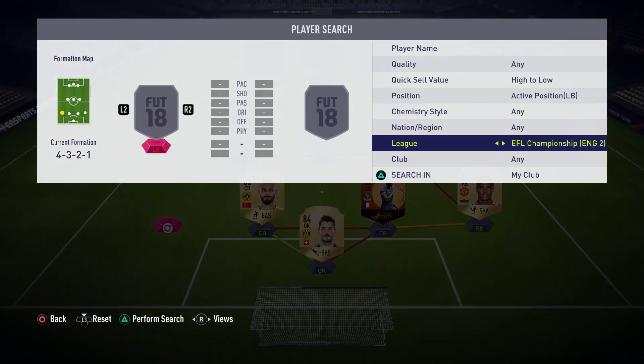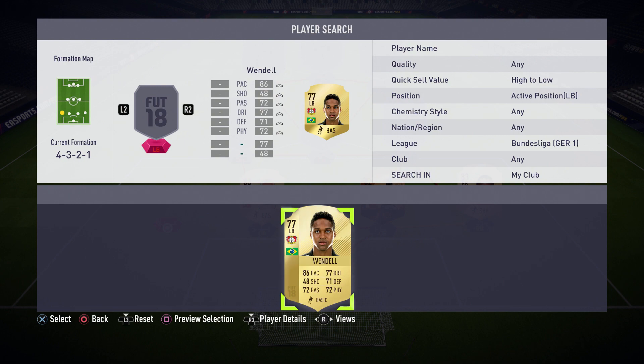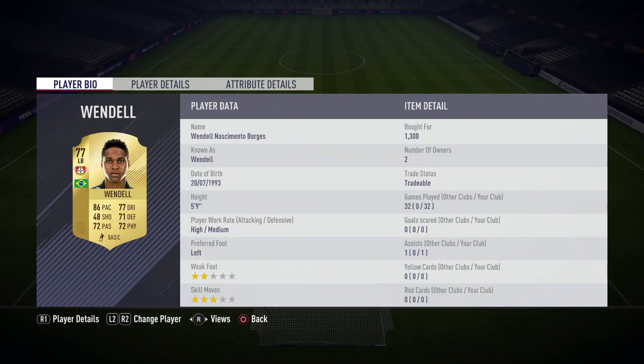Moving on to the left back position, we have gone with another player from the Bundesliga — Wendell. Five foot nine, 1,300 coins, 86 pace, 77 dribbling, 71 defense, 72 physical, and 72 passing. The only reason I got him is because he is a perfect link into our left center midfielder to get the extra chemistry we need for the squad. But I'm so glad I put him in the team because he is one of the best left backs I've used this game. He's always in the right position, really strong, quick, and can catch up to players no matter who they are.